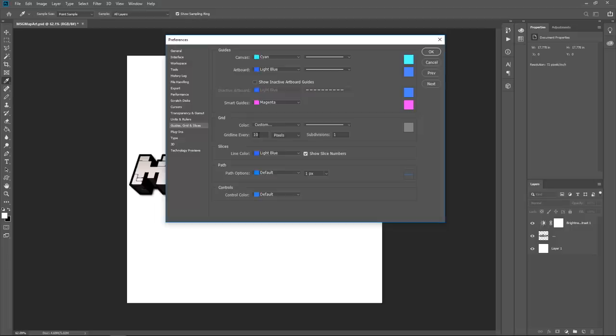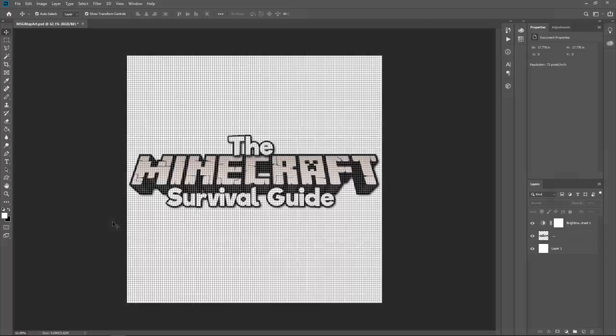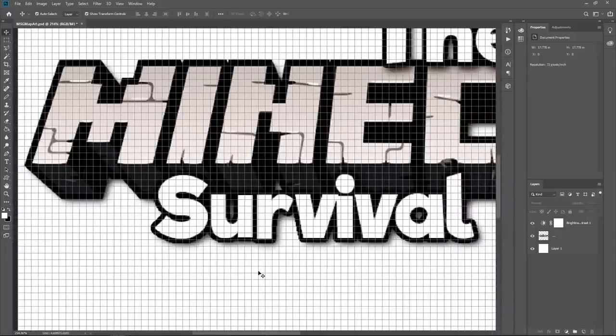With the grid enabled, this is breaking the image into lots of individual squares from which I can approximate what I'm going to put into each square of the map. This will help you measure stuff — you can draw lines, count things, sketch it out. What you get here is approximate ideas of what blocks will go into which square on the 128 by 128 grid that you can then use to build the map design in your Minecraft world. You can do this with basically any picture.